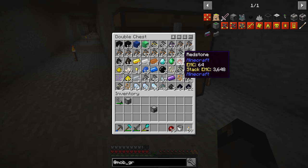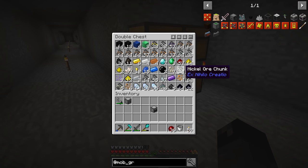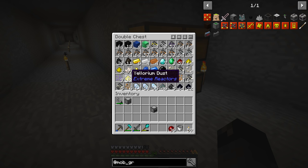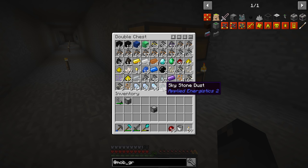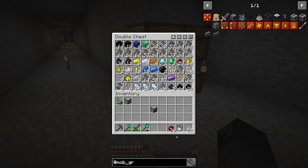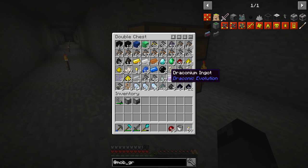We need to figure out how many drawers we're going to need. Some items don't require compacting drawers — eulorium dust, for instance, you don't compact that. Skystone dust would be another one. Prosperity shard might actually have a block — it does. So pretty much everything that has a block we're going to want to put into a compacting drawer so we can store more of it and have either the block form or the dust form.